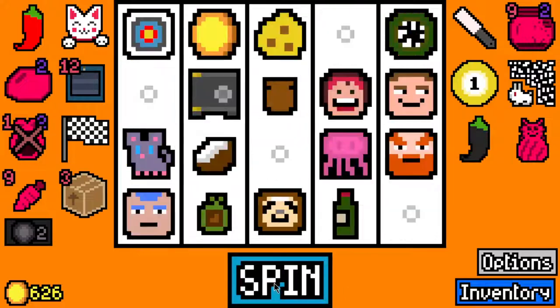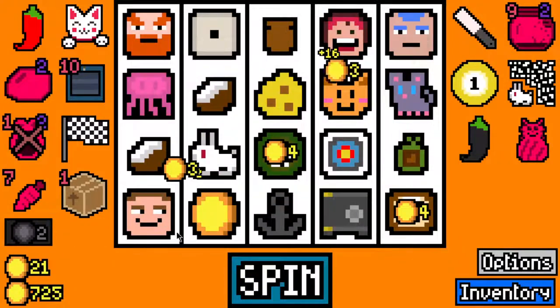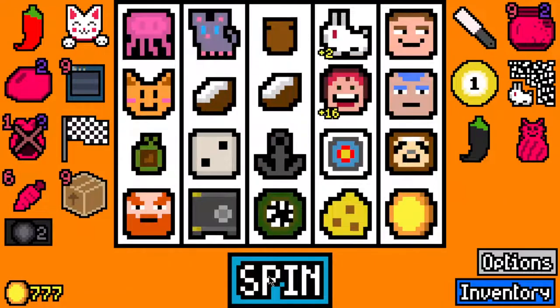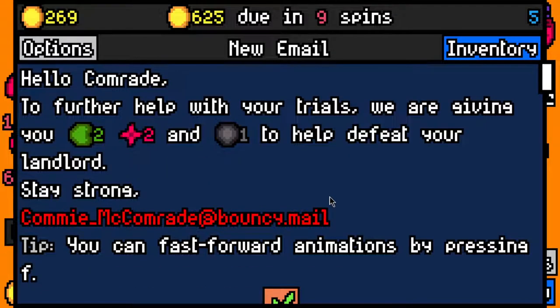I'll take a coconut hat for Mrs. Fruit - coconut hat is better than cherry there because it gives two, whereas cherry only gives one. Let's skip these. We made the 575 rent payment with 269 left over, 625 due in 9 spins.